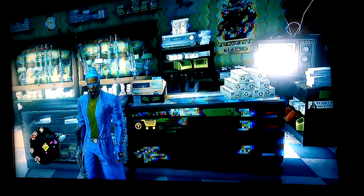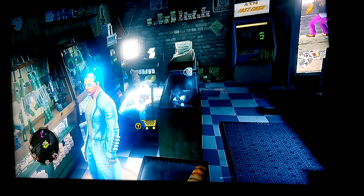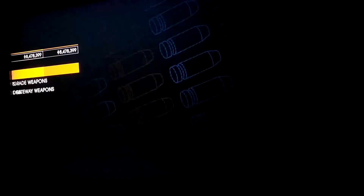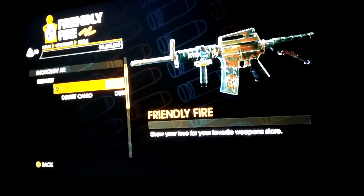Now you want to get a wanted level. The best way to do it is to kill the shop owner — you get about a three-tier wanted level. Then face the door, immediately go back into the store, and go back to Buy and Upgrade Weapons.